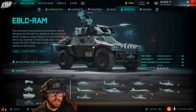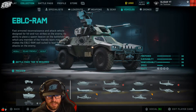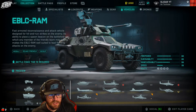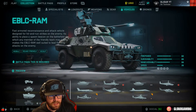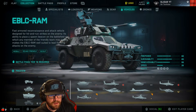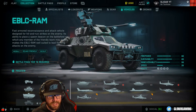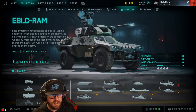The EVLC RAM, the new Personal Vehicle class. Unlocks at Battle Pass Tier 16. It's a fast armor reconnaissance and attack vehicle designed for hit-and-run strikes on the enemy. The ability to place a spawn beacon on the battlefield — on which any member of the friendly team may deploy — makes the EVLC RAM well-suited to lead flanking attacks on the enemy.